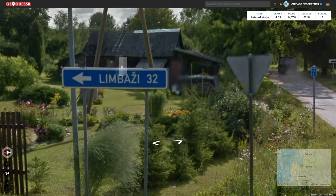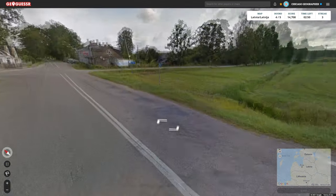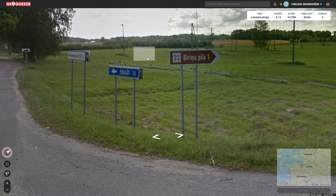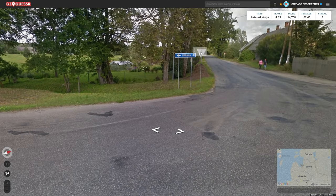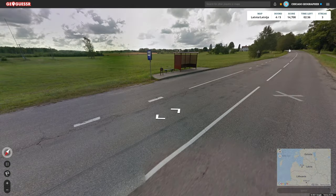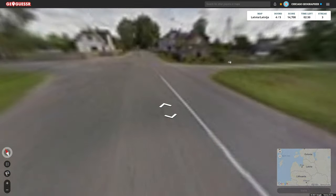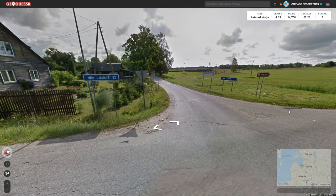Limbaji 32 to the north — good that we have these signs right at the start. Saurkrasti 17, Ekaji is 11, and then Organa 8. So we've got Limbaji 32 north. Can we get a road number? I hope — maybe not though. It's not looking good, so I think I'm just going to scan for these towns. You can see all of them here, so let's do it.